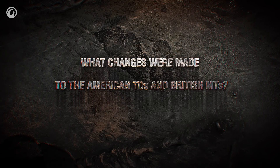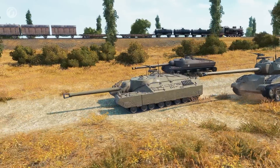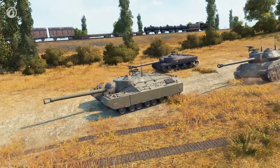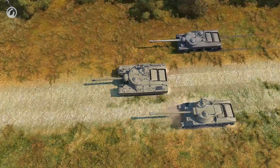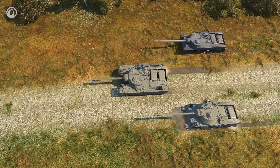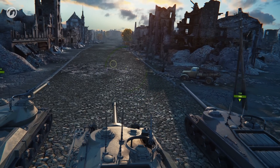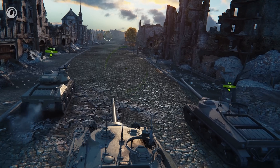What changes were made to the American tank destroyers and British medium tanks? American tank destroyers — the T-28, T-28 Prototype, and T-95 — are vehicles built on one base with specific differences. They are the slowest vehicles in the game and are very difficult to play due to their extremely low speed. We decided to fix that: all these vehicles will now be able to travel at 20 km per hour and higher.